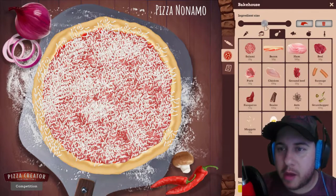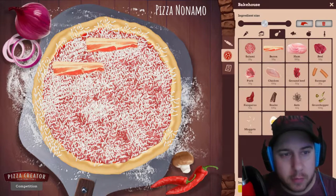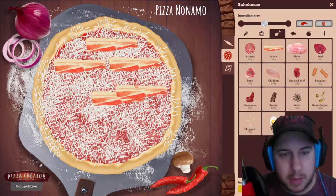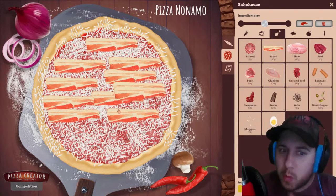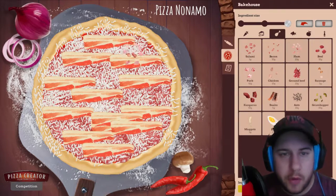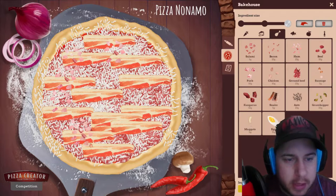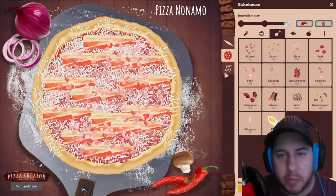Since we are carnivores, we will put nice big slices of bacon. It will cook in the stove — don't worry, it looks kind of uncooked now but it will be fine after we cook it. Now we will put some ham to complete the nice meat lovers pizza.